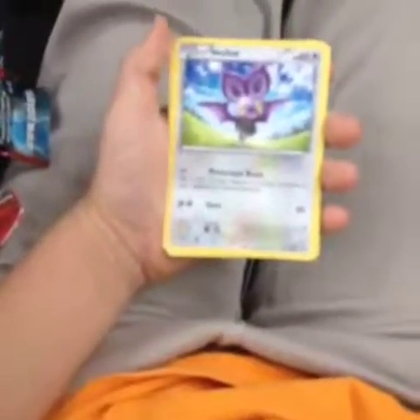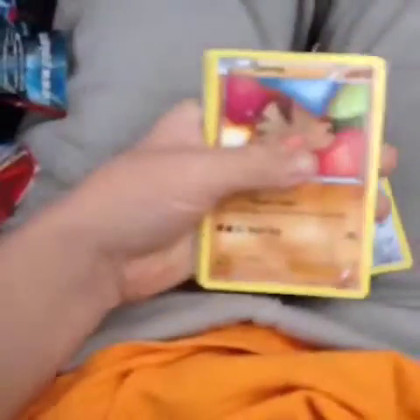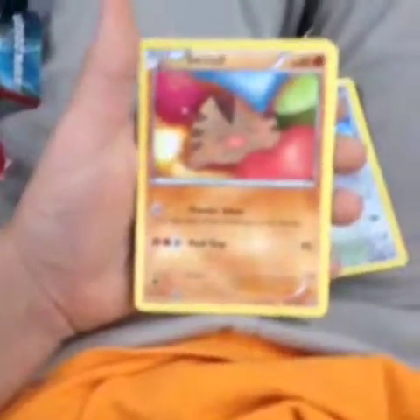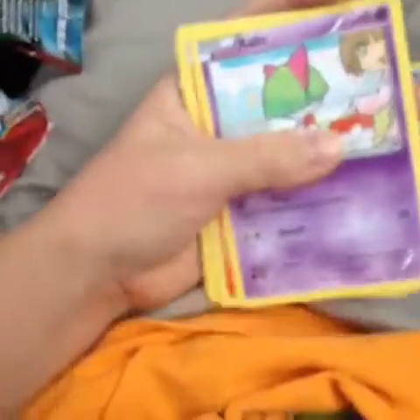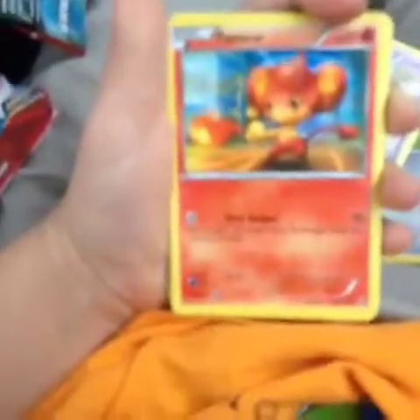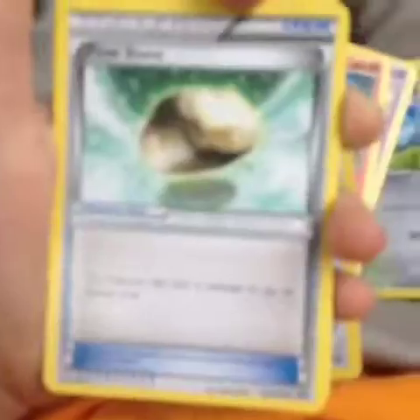So I got them sorted. Our first card is a Nobolt. Our second is a Swinub. Our third is a Ralts. Our fourth is a Pantsir. Our fifth is a Meowth.